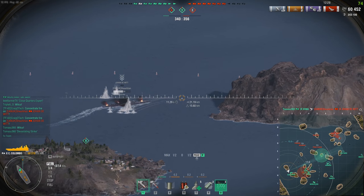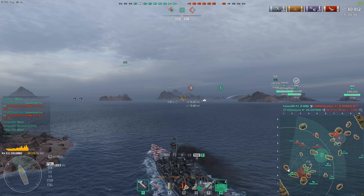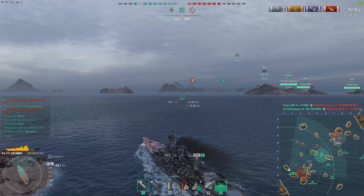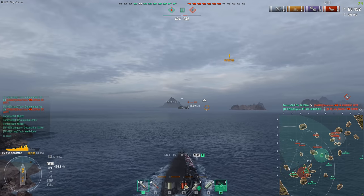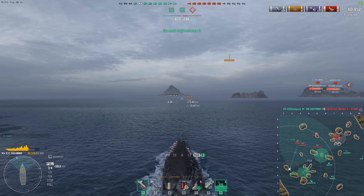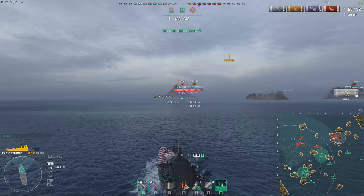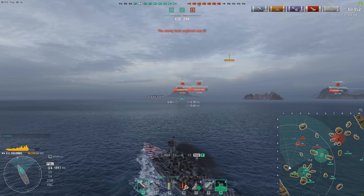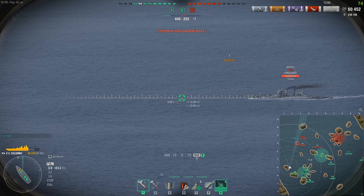Moving on to the Forrest Sherman: number of smoke generator consumables reduced from three to two, so you can get three with Superintendent instead of four. One less smoke — which seems rough for an American DD. This ship must be pretty crazy. It's the ultra-modern U.S. destroyer with very fast-firing, rapid-firing guns with SAP and HE, so I guess it was doing a little bit too much HE spamming.